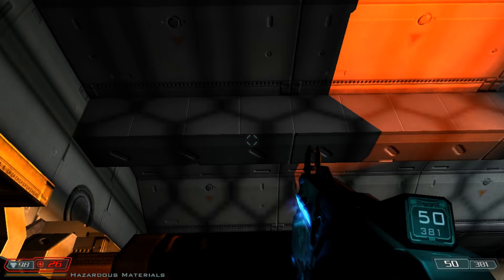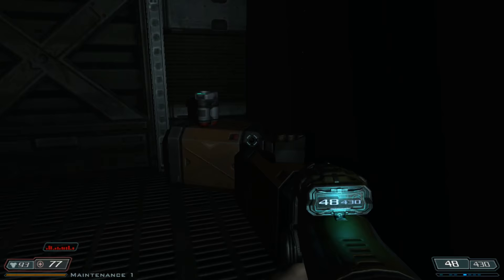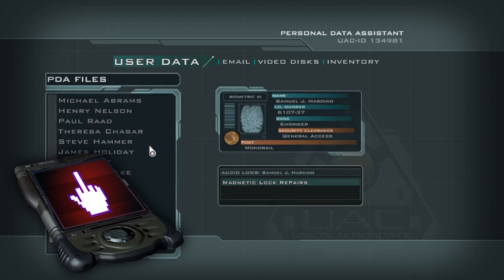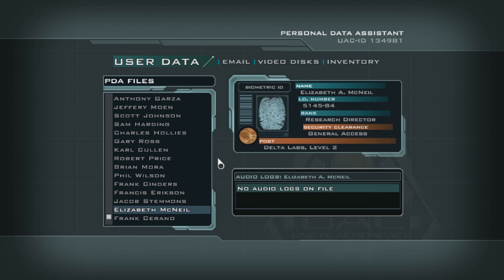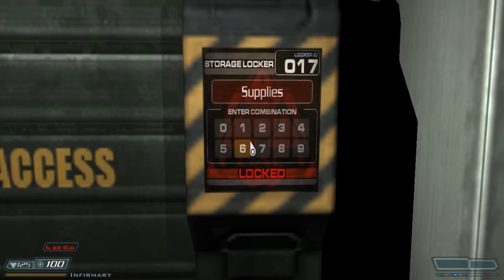Exploration is probably the biggest part of the game that has stayed true to the Doom franchise. Just like the previous Dooms, you can find hidden nooks and crannies with items to help you along your way — extra armor, ammo, and getting that sweet, sweet BFG 9000. Let's go back to the PDA. As I was mentioning before, the PDA is a great way to get more of the lore. But my god, does Doom try to force its lore down your throat.